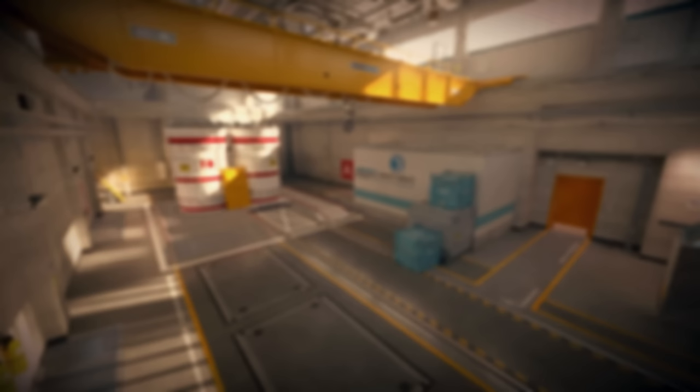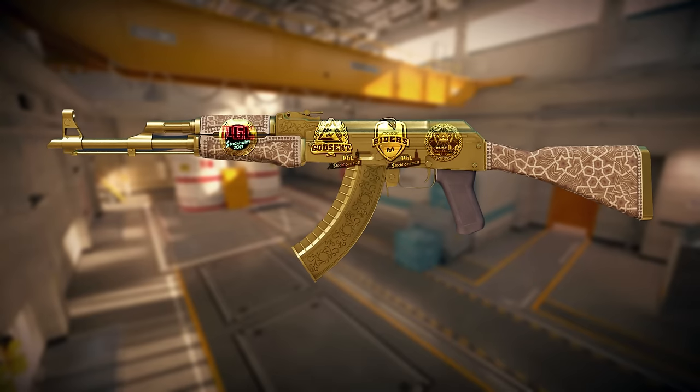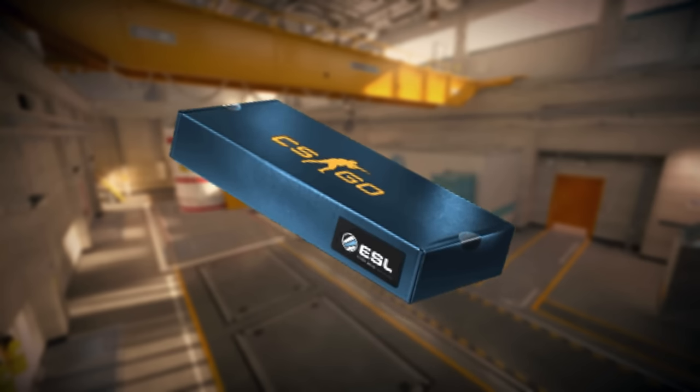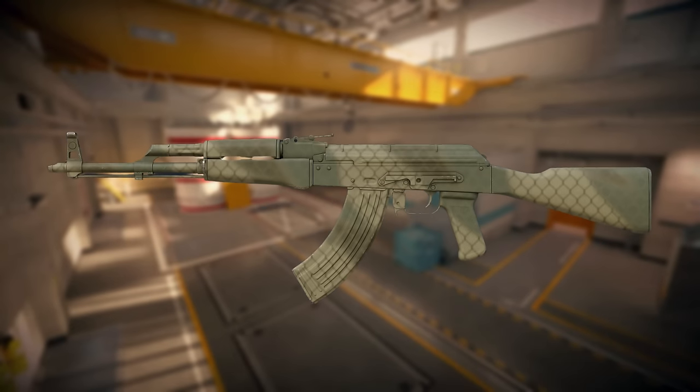We all know that nowadays souvenir packages are map-specific — they exclusively contain gold stickers. Two of those are reserved for the teams that played the match, one is reserved for the map the match was played on, and another sticker is for the event organizer. However, Katowice 2014 souvenirs were a lot different and a bit more special. Back then, they only contained three stickers: two for the teams that played the match, and one for the event stage — either the group stage or the playoffs.